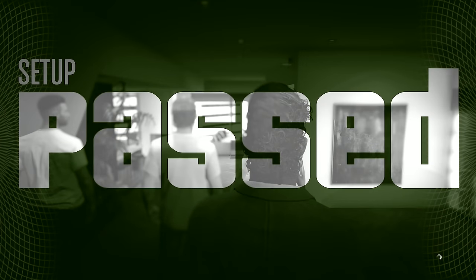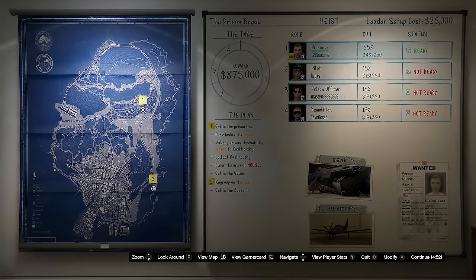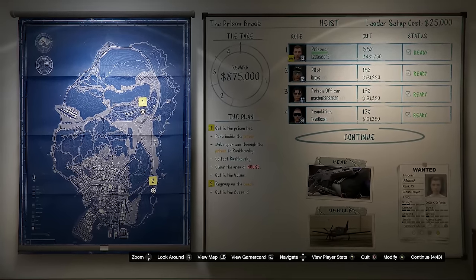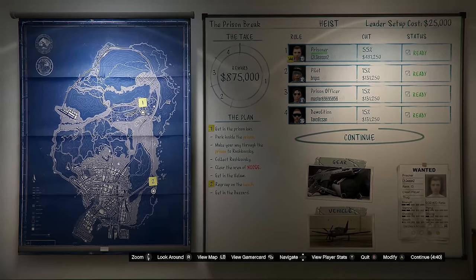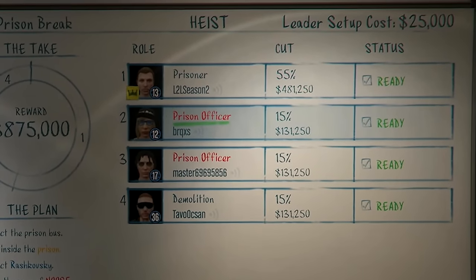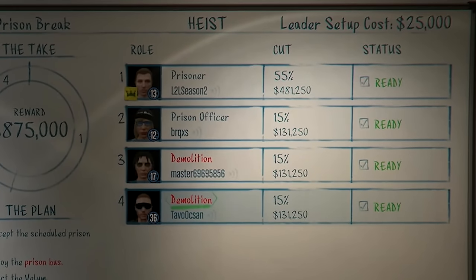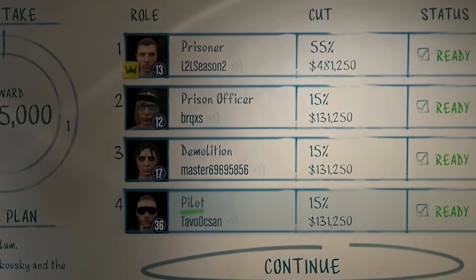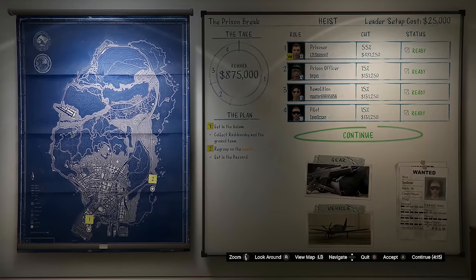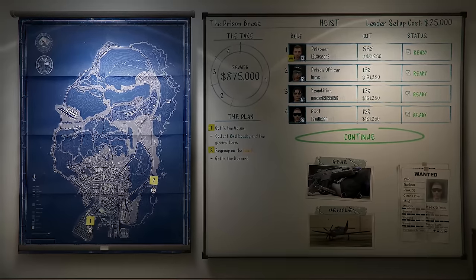We made it back to the apartment — setup passed! Now it's time for the finale. Here's the board for the Prison Break Finale. I'm level 13 now. For the job assignments, I like to be the prisoner, put the lowest level as prison officer, the next lowest as demolition, and the highest level as pilot. Unfortunately I've got a level 12, a level 17, and a level 36 — not ideal.